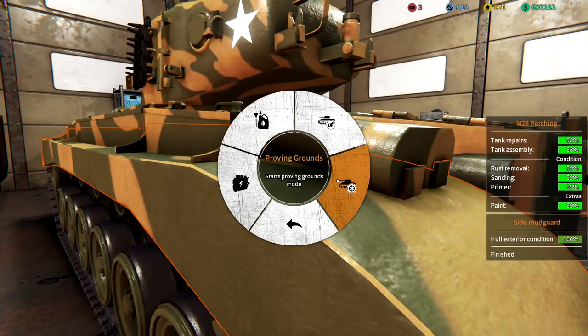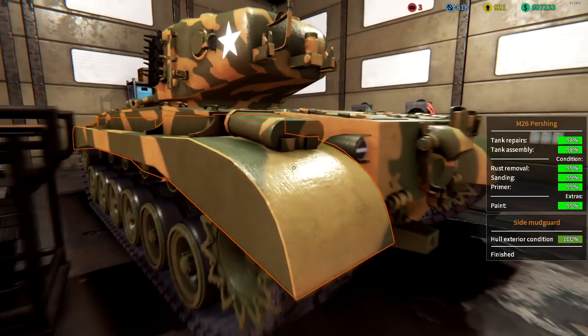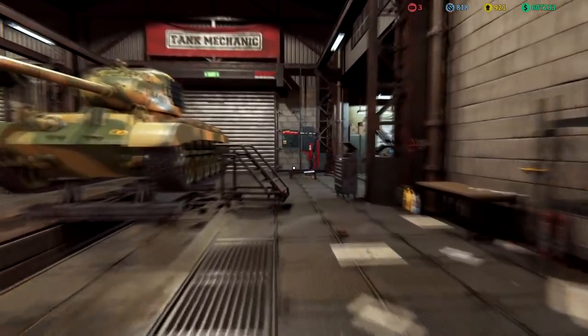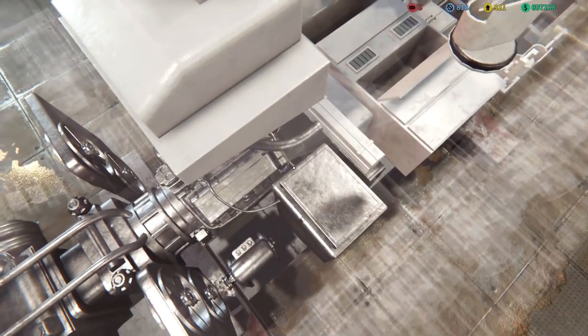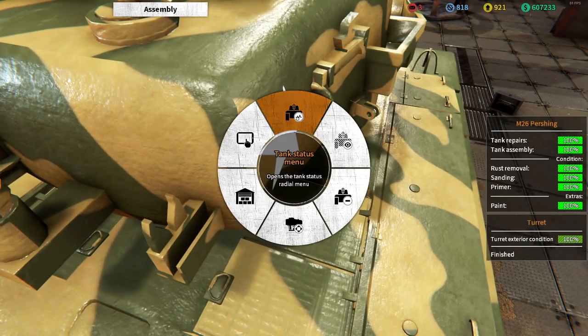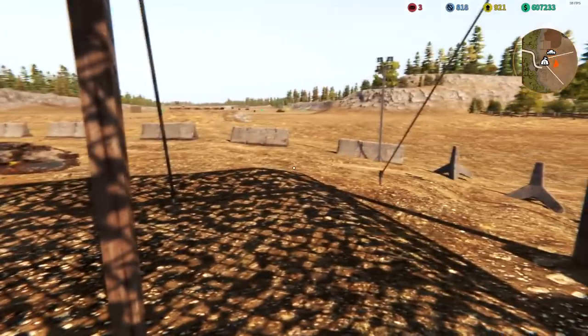Let's take her outside for a drive. Ooh, proving grounds — never done this before, so your guess is as good as mine. Let's select a tank. Here she is — I guess I have to drive up to the proving grounds position, so let's hop on board.